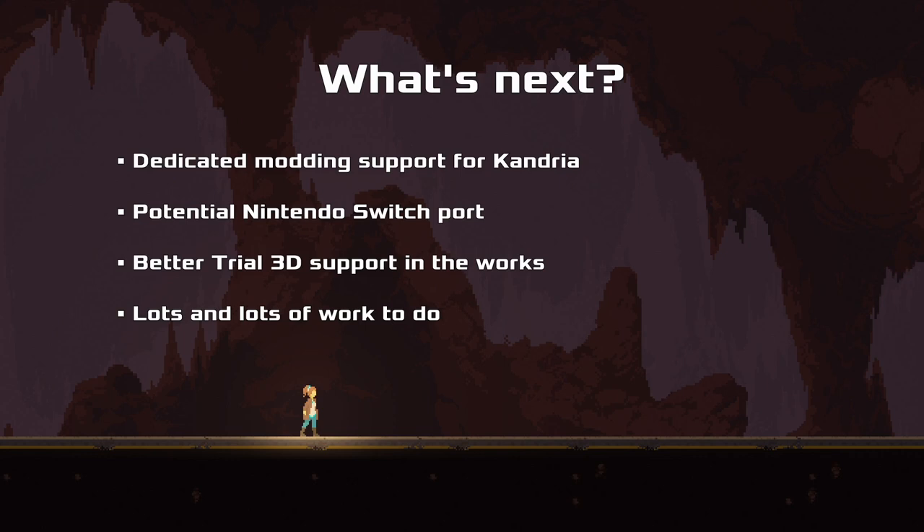We want to see if we can get a Switch port going, but that depends mostly on money, which I do not have much of. So if we get a grant - which we're going to know about in a couple of weeks - or if there's a very wealthy person in the audience, please talk to me. That will be really exciting, having Lisp run on a proprietary system like the Nintendo Switch. We're also working on better Trial 3D support in the engine - we implemented a physics system, skeletal animation, and we're doing lots of work around better collision detection. There's a huge ton of work left to do, but it's all open source.